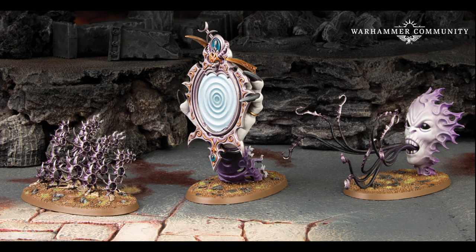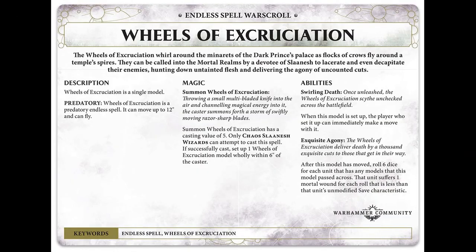We're kicking off with the Wheels of Excruciation. The Wheels are a predatory endless spell that can move up to 12 inches and can fly, so they can go wherever they want on the battlefield. To summon them you need a casting value of five or more, and only Slaaneshi wizards can attempt to cast this spell. You set up the wheel wholly within six inches of the caster — that's the basic level of endless spell set up — so on a five that's quite easy to get on the battlefield.